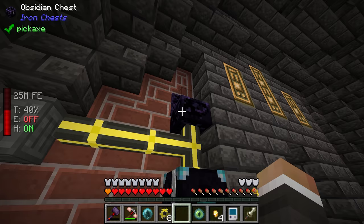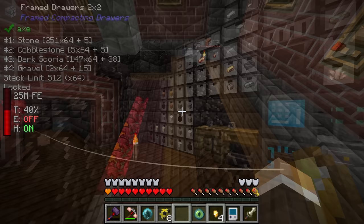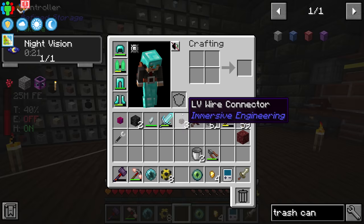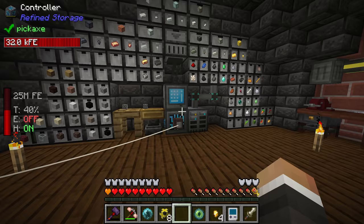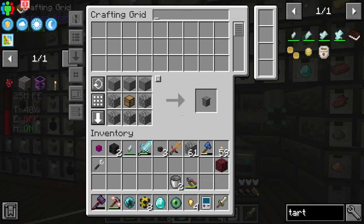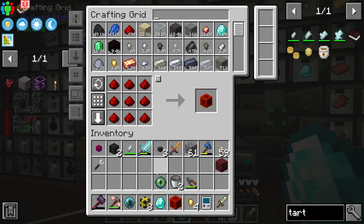In the future we'll organize this into proper storage drawers, but for now this should begin generating nether quartz and gold we can use to expand our refined storage system. The gold will also come in particularly useful later when we want to upgrade our mob spawner for the well of suffering. Now let's get the next level tartaric gem - we need one block of redstone, one block of lapis, and one diamond.